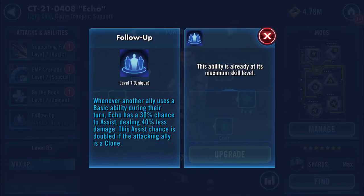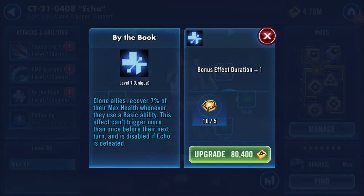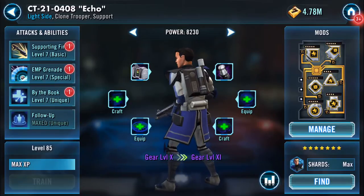Not only that, but also 'By the Book': clone allies recover 7% of their max health whenever they use a basic ability. This effect can't trigger more than once before their next turn and is disabled if Echo is defeated. However, it seems that the bonus effect duration plus one would mean you'd get one more round of recovering health even after Echo falls.